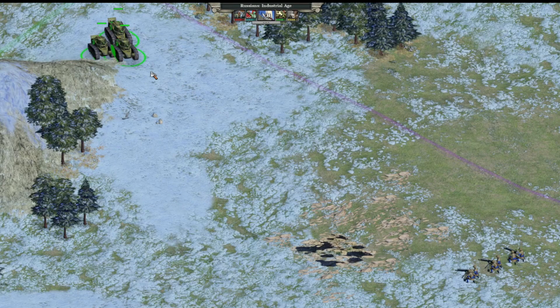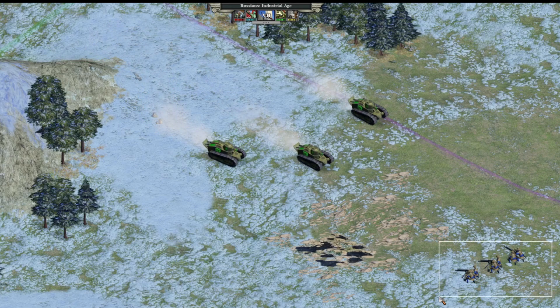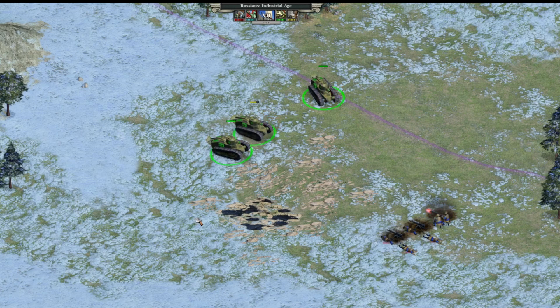Next up is the machine gun. It's very similar to the riflemen but clearly much less mobile. We've already seen how effective machine guns are against infantry in general, but against vehicles they get slaughtered — simple as that. Machine guns are great at defence but leave the offence to riflemen.